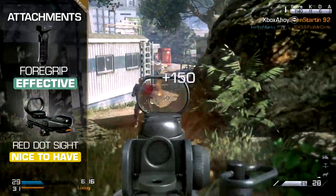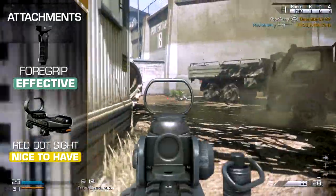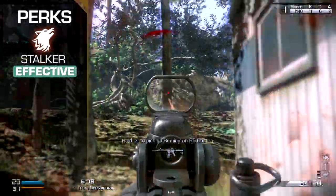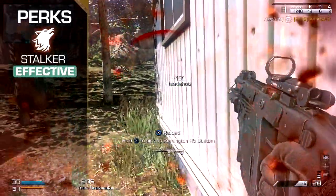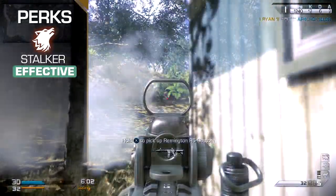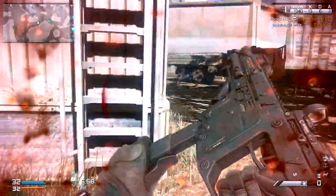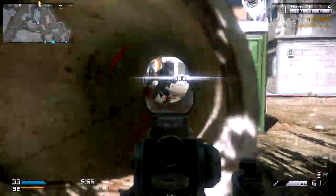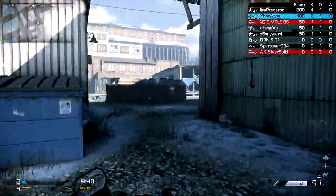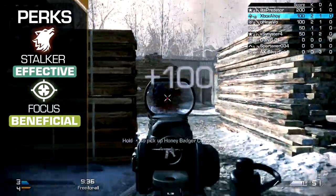Adding in the red dot sight will also assist on the accuracy front and will give you a better view on target whilst moving. For your perks, pair an optic with Stalker and you can cut a path into enemy territory, always ready to instantly land fire on any targets you encounter. The slower rate of fire means that first shot accuracy is important, and so keeping your sights up while retaining 100% mobility is a boon. Incoming fire can foul your aim, however, so Focus can be a very worthy perk choice too.